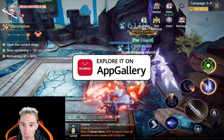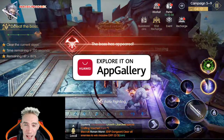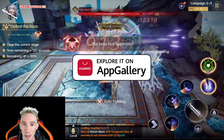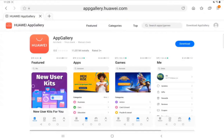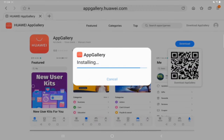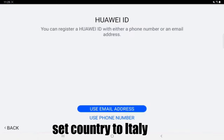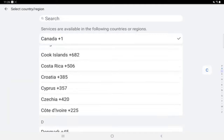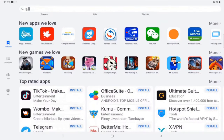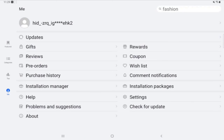They have some awesome pre-registration rewards going on right now. I'm going to show you how to download App Gallery. Go to the website, click download and install App Gallery. For selecting a country, make sure you put Italy no matter where you live. Sign up using an email address, create one, then do verification with your phone number and then you're in.